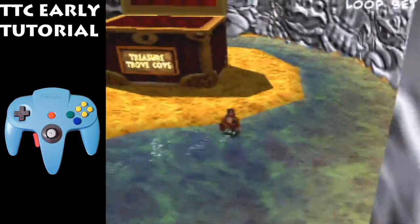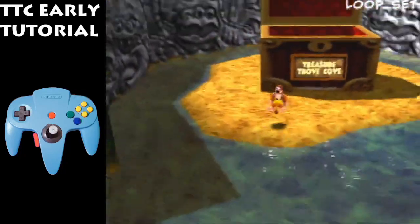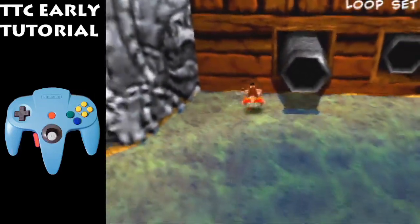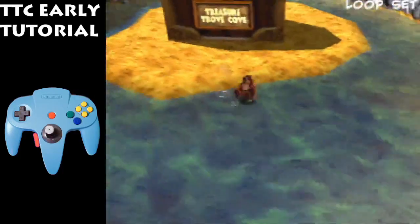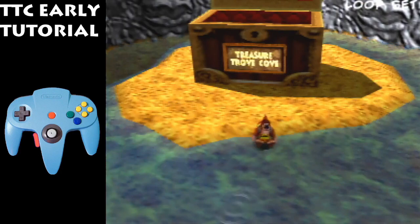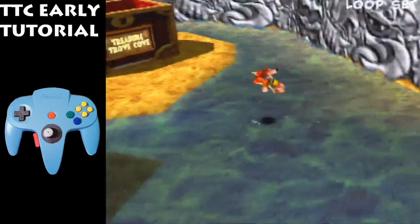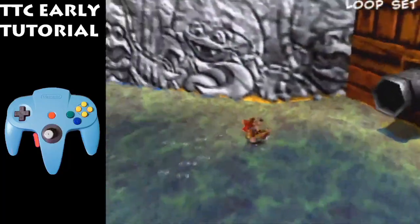Ideally you'd want to approach the chest from a side that's close to the loading zone. Right here you're really far away from the loading zone so it would be hard; right here you're really close so it's easier. Optimally, top runners would just go straight forward for the best line and then flutter right here, but it doesn't matter too much as long as you can perfectly time your flutter.